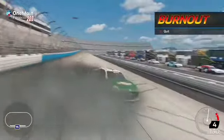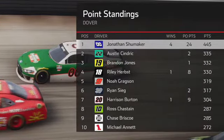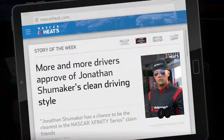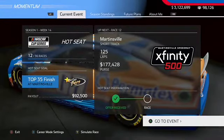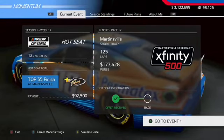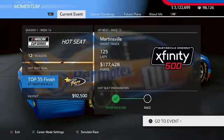Win number 4 on the season for us in the Xfinity Series. We are over 100 points above 2nd place in the standings. Ryan Sieg was the dominant car all day but we got a very timely caution, made the pass, and there you see us in victory lane in Dover for the second time this weekend — we sweep the weekend once again. More and more drivers approve of Jonathan Shoemaker's clean driving style. Next episode we head to Martinsville for the Cup Series — our second hot seat of our career. Our goal is a top 35 finish; it will be 125 laps and $177,428 to the winner.